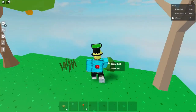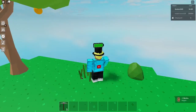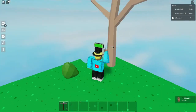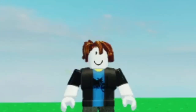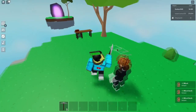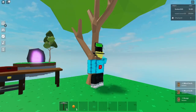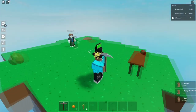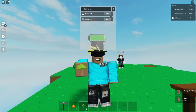Now I can just take this berry bush. I'll take this grass, take this tree — just raid the whole island. Take the orange tree. And that is literally glitched — now I have myself a new orange tree. I can plant this on my base or wherever I want.